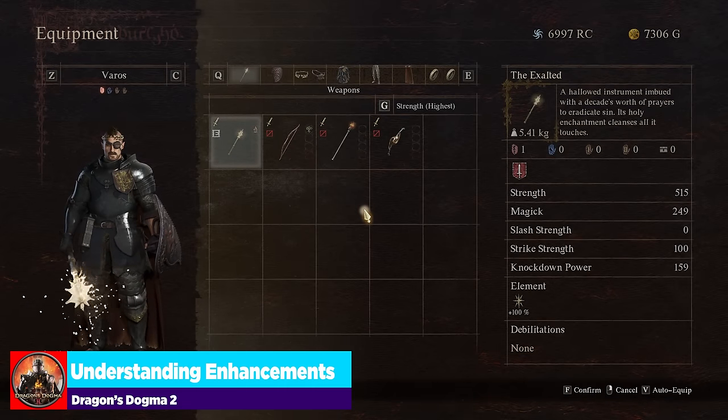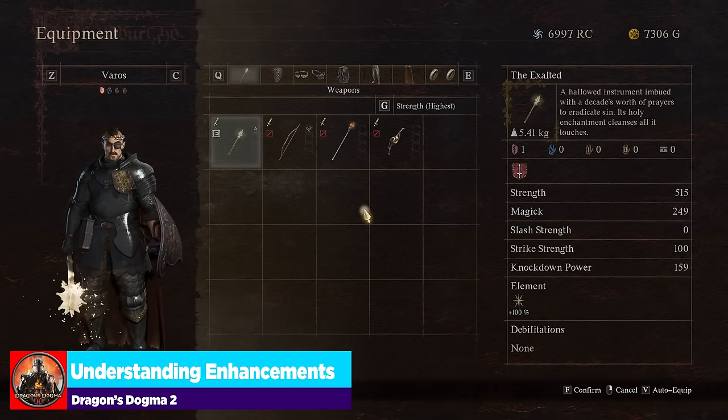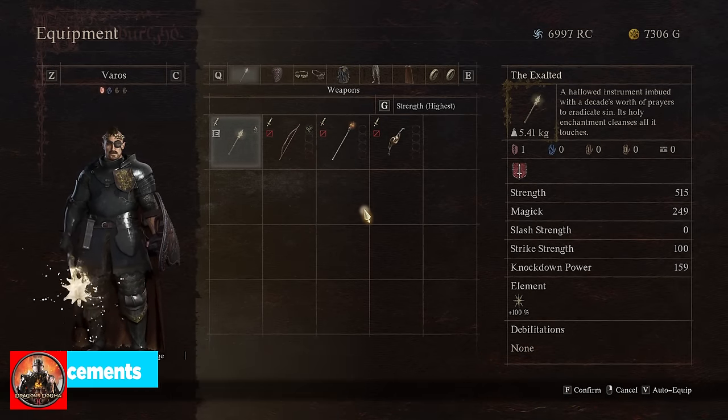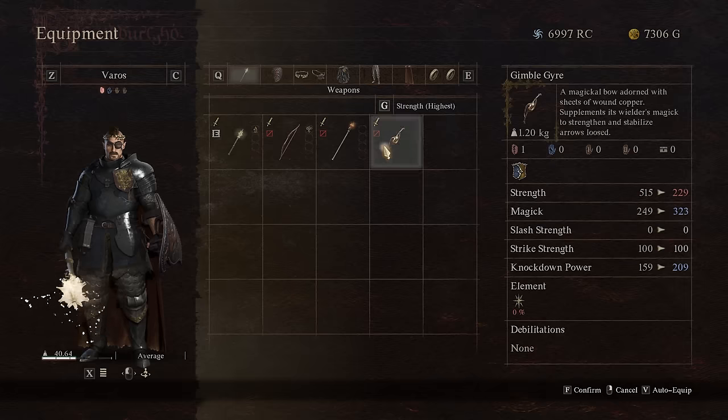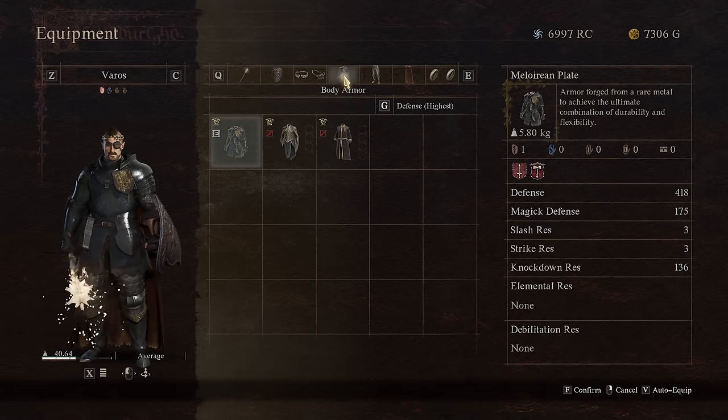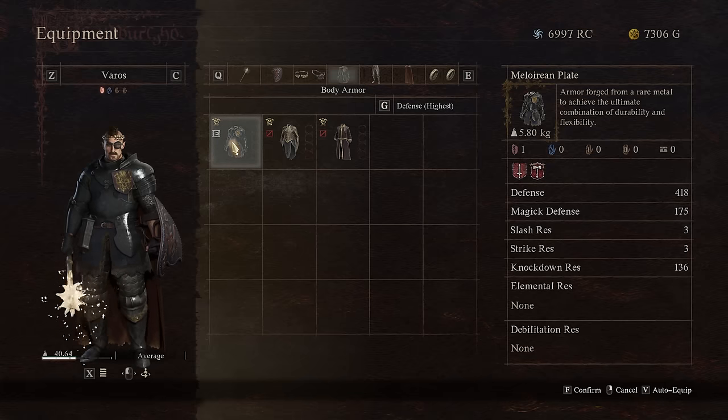Before jumping into the smithing, let's look at what enhancing is actually going to improve. It's going to come down to strength, magic attack, or magic defense.